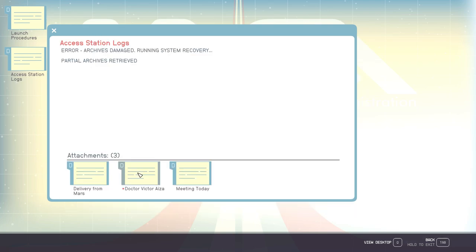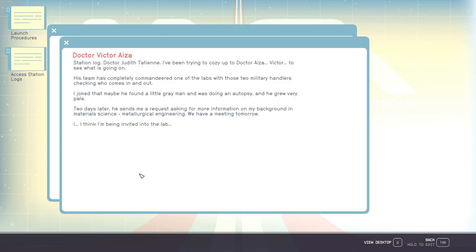Let's look at the Dr. Victor one then. Station log, Dr. Judith Tatien: I've been trying to cozy up to Dr. Alzad Victor to see what is going on. His team has completely commandeered one of the labs with those two military handlers, checking who comes in and out. I joked that maybe he found a little grey man doing an autopsy, and he grew very pale. Two days later, he sends me a request asking for more information on my background in material science and metallurgical engineering. We have a meeting tomorrow — I think I'm being invited into the lab.